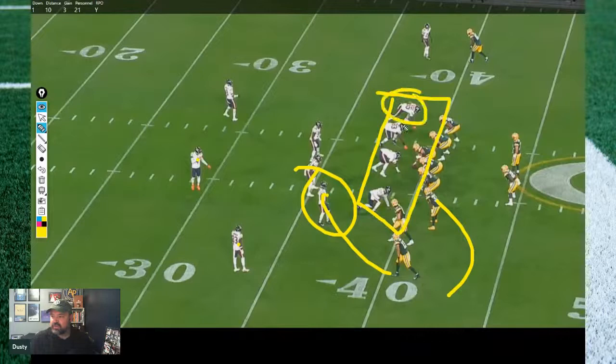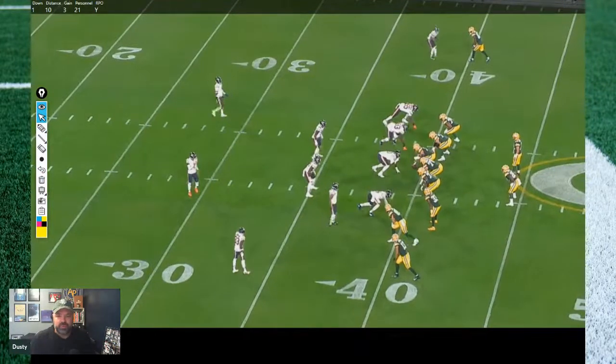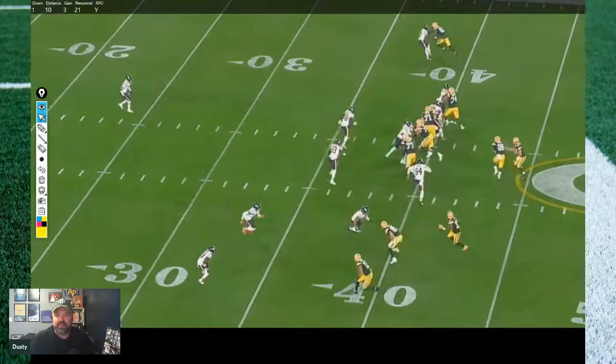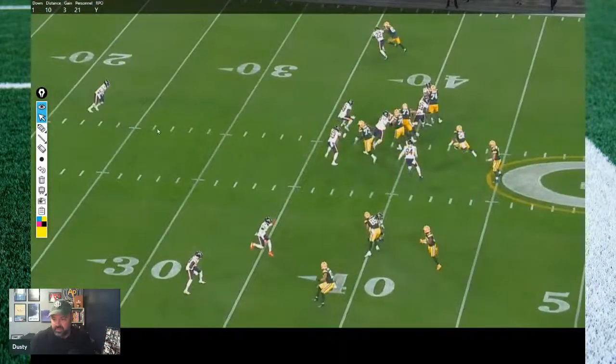It looks like a four-man line — three down linemen with an edge, two linebackers — so a six-man box, but actually five once you remove the guy following the bubble. You like the run there. With the RPOs, it's less about liking the run and more that you don't like the numbers in the pass game. The end goes unblocked — you're five on six — everyone's flowing, and that guy comes up and makes the tackle. It ends up being only a gain of three.